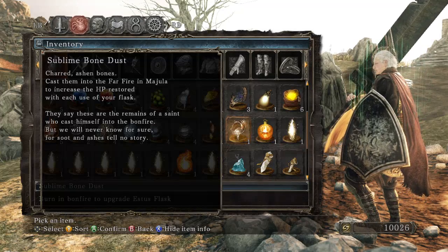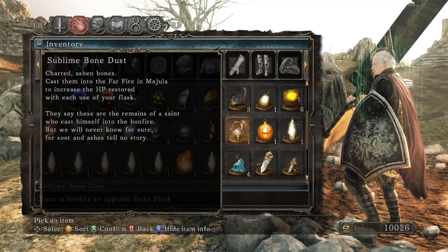Sublime Bone Dust — shard, ash, and bones. Cast them into the Far Fire in Majula to increase the HP restored with each use of your Flask. They say these are the remains of a saint who cast himself into the bonfire, but we will never know for sure. The ash just tells no story.